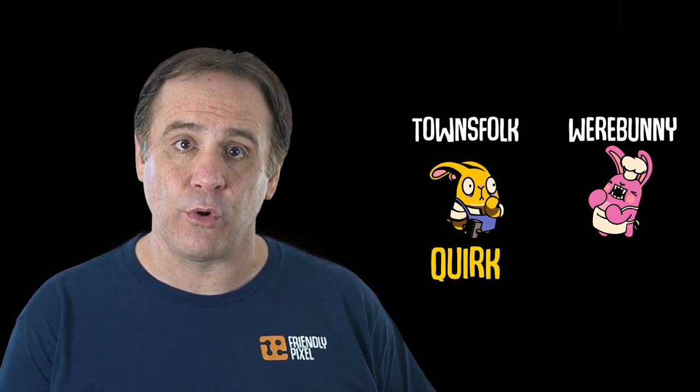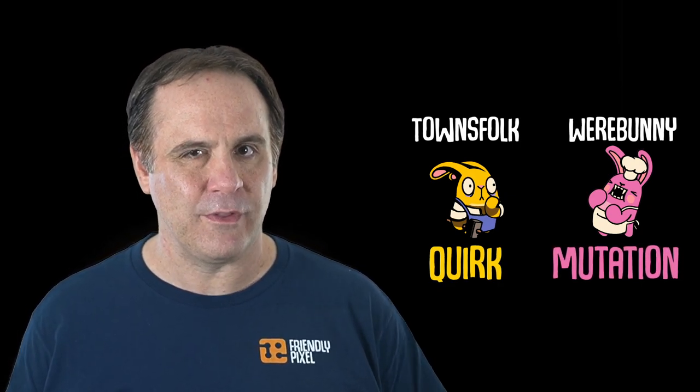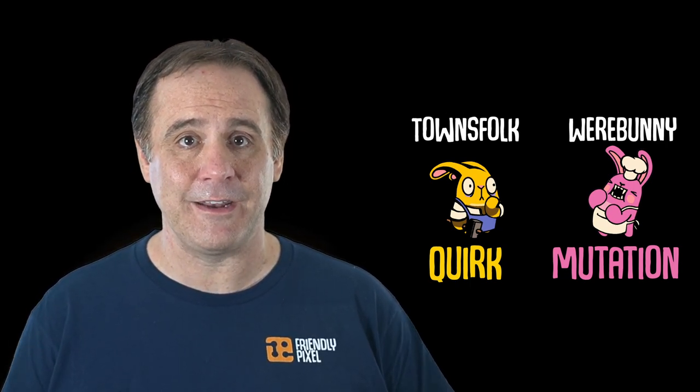At the start of the game, each player is secretly assigned to one of two teams: the townsfolk or the werebunnies. Each townsfolk is assigned a quirk containing a hidden win condition, and each werebunny is assigned a mutation which makes them extra powerful in some sneaky way. Neither side wants to share this information, since if the other team figures it out, it can be used to their advantage.